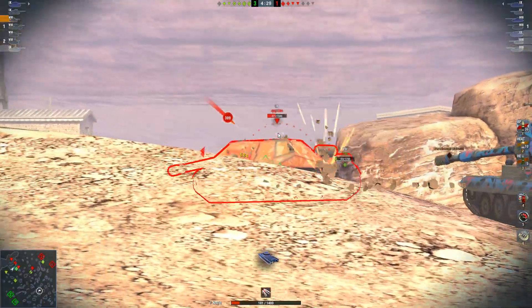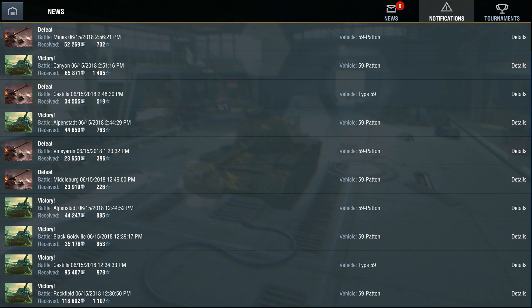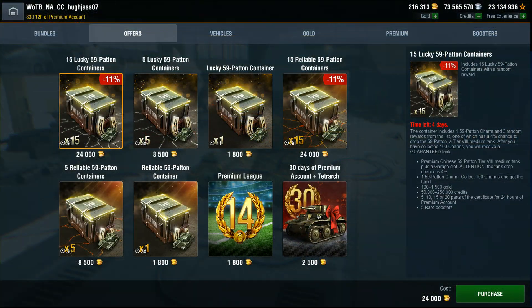Being a premium tank, how is the credit earning? Type 59's credit earning coefficient is very good at 180 times, according to Blitz Stars. While I don't have this info available for 59 Pattern, my analysis of many battles in each tank suggests the 59 Pattern is also a good credit earner.